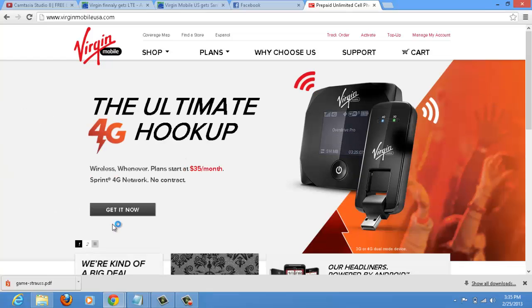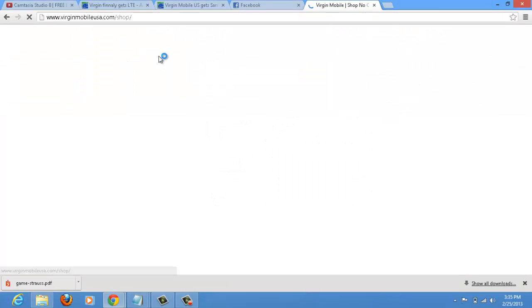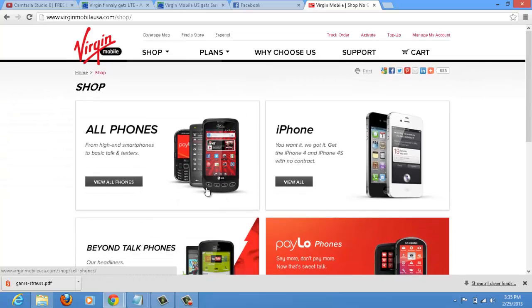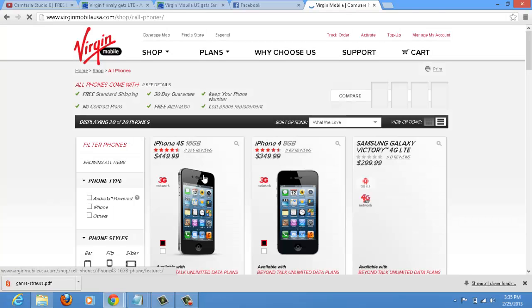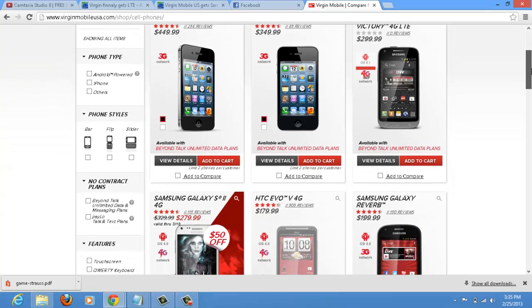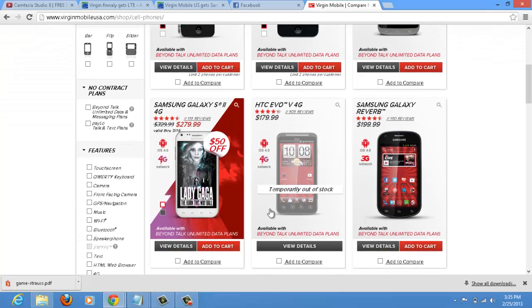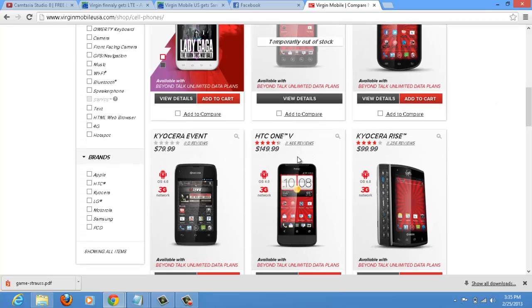Virgin Mobile also came out with a new phone for like $80. There it is — the Galaxy Victory V4G with 4G LTE right there. It says Android 4.1 Jelly Bean. And then there's the phone that most of us have right there — it went up in price a little bit, and they also came out with this other phone.